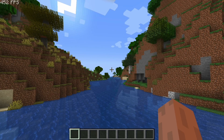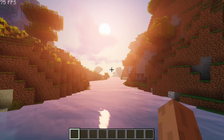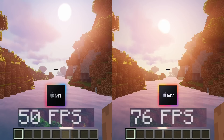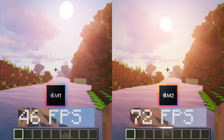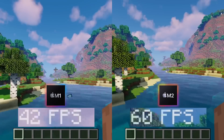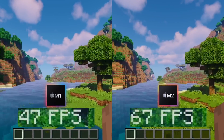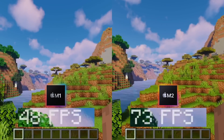A real test of performance is shaders, which can dramatically change the way Minecraft looks and feels. Here we're using Silda's Vibrant Shaders 1.32 Lite with Iris 1.2.5 to load them. All these performance improvements have a big impact on frame rate — the M2 is running about 25 fps faster than the original M1, again about a 50% increase in performance. It is possible to run more graphically intensive shaders on Apple Silicon Macs; the better looking the shader, the more of a performance impact it will have.